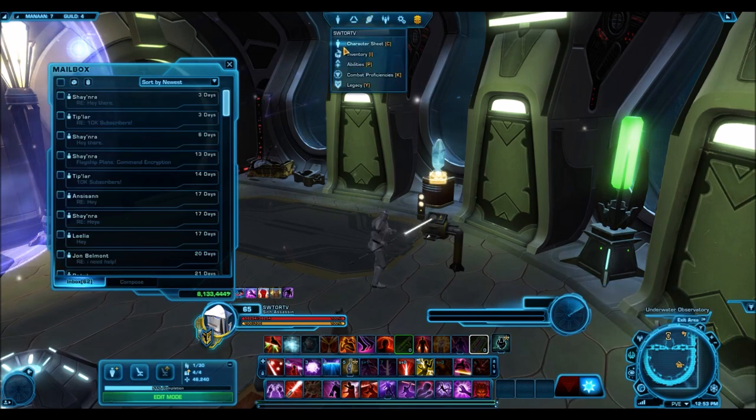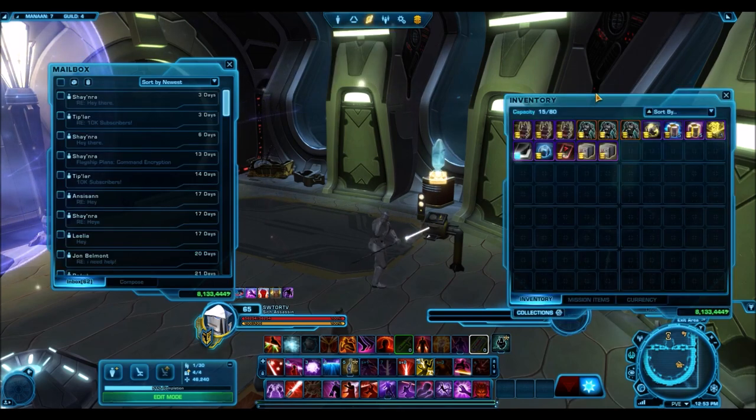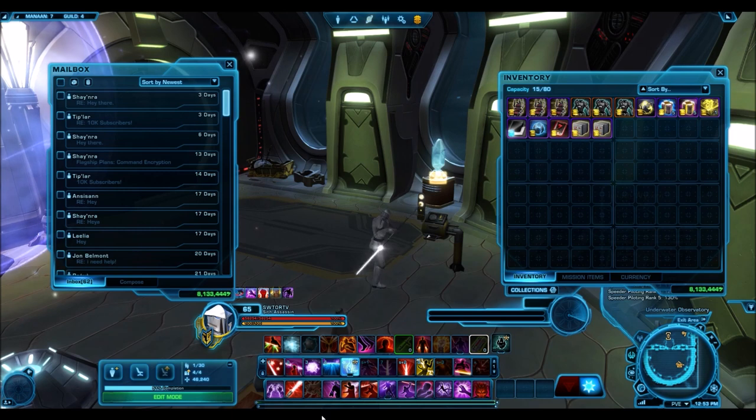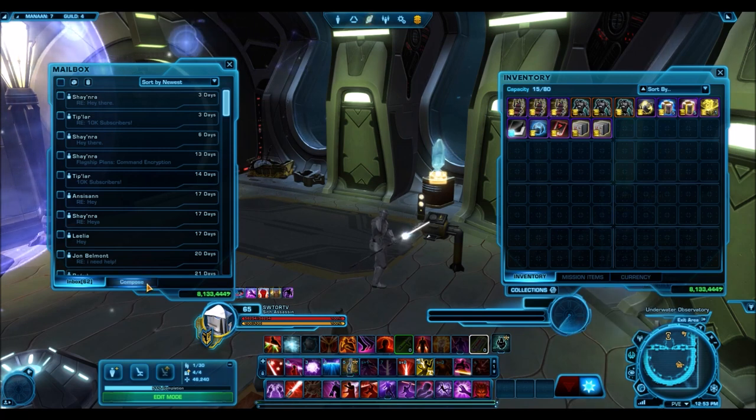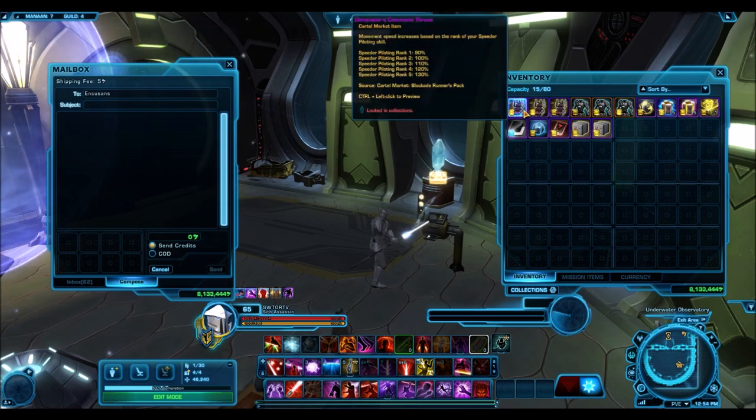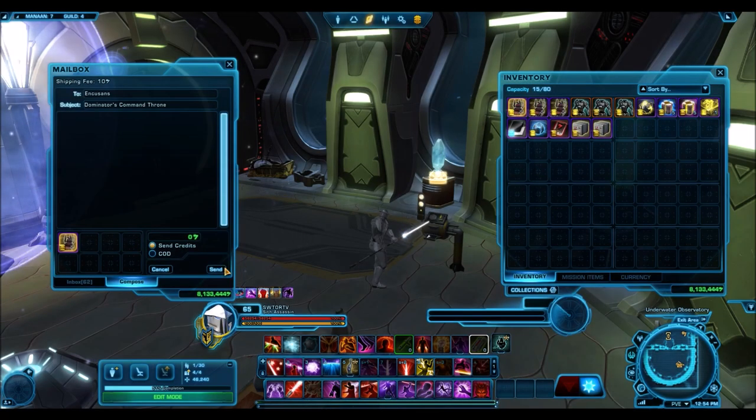I showed some really awesome prizes in my inventory back in that video. This time around I've selected 15 winners — we'll be giving away 15 pretty awesome prizes. We have three Command Thrones, three Sith Recluse upper body armors, a lightning weapon tuning, a few super crates, a gold armor pack, and a whole bunch of other stuff.